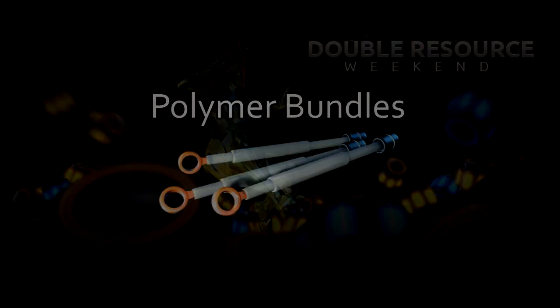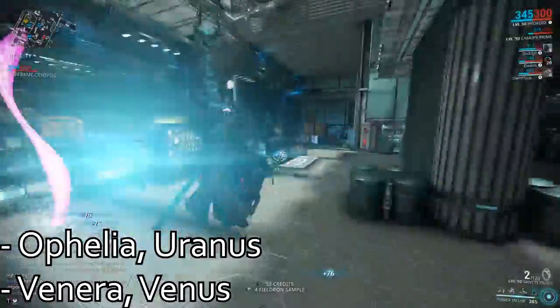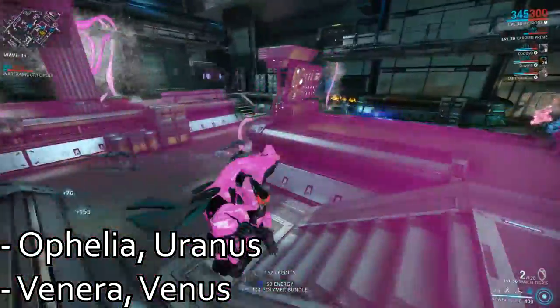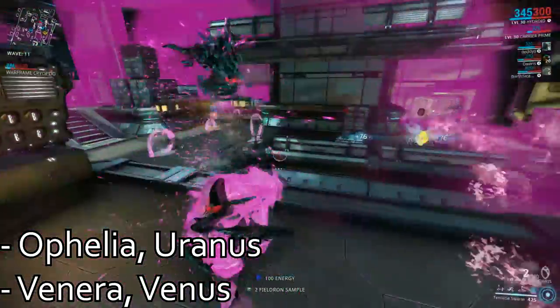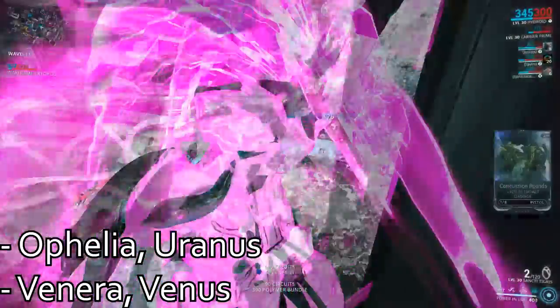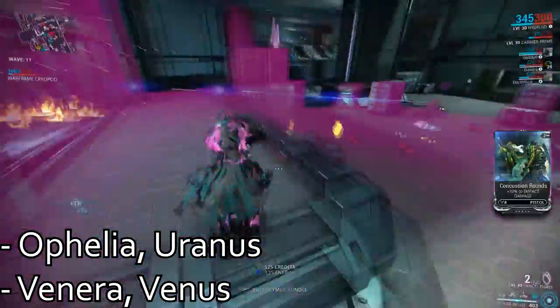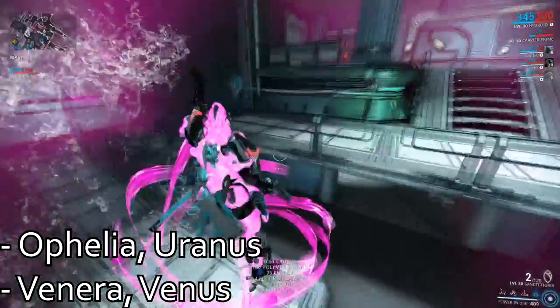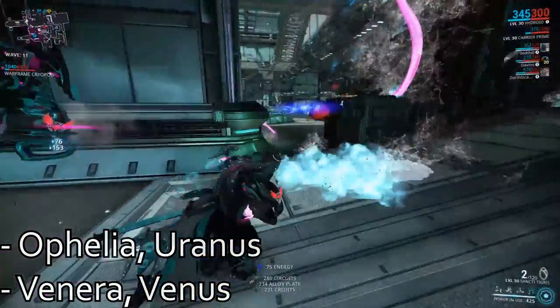Polymer Bundles. The two best maps I've found for farming Polymer Bundles are Venera on Venus and Ophelia on Uranus. I've discussed both of these already, so check back earlier in the video if you've missed these. Venera is in my opinion the easiest one, yet in my testing still yielded the most amount of Polymer Bundles. If you don't like doing defenses, play Ophelia instead.